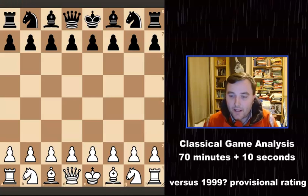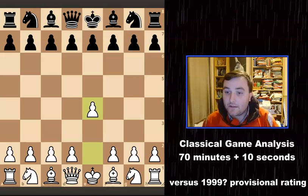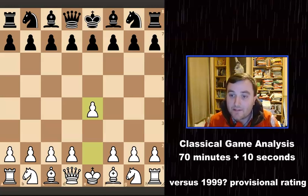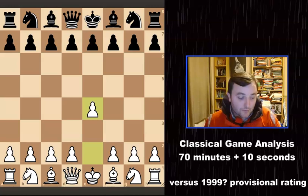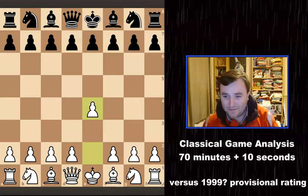Okay, so let's have a look at how this game started. The game started with E4 — I was playing as white. The time controls for this one were 70 minutes plus 10 seconds. This was a local match; we were playing against what we thought were the bottom team in our division. But this particular player seemed to play much better than his rating, which I think was only around 1500.